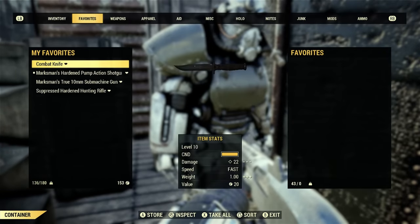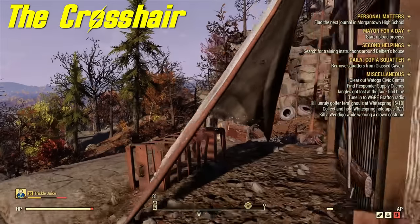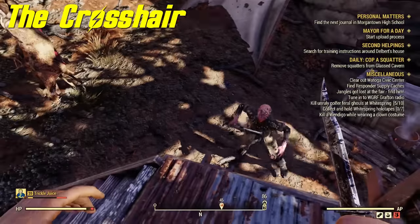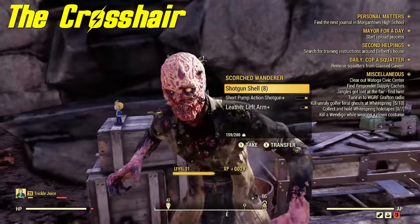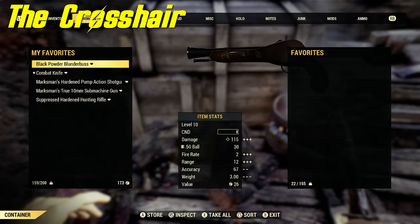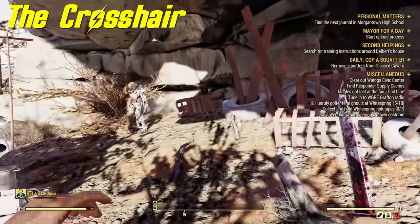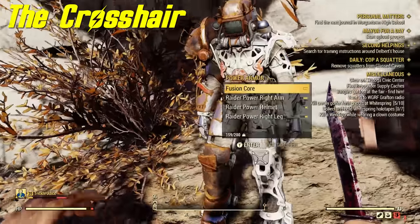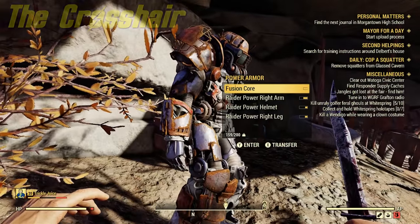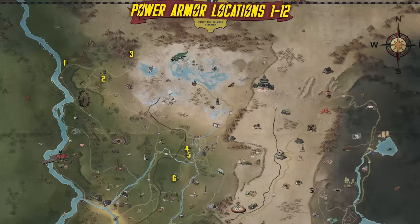There's the power armor inside this train car — very easy to get to. The next spot is The Crosshair, and this set of power armor is unique: it only spawns with raider pieces on it. There's also a bobblehead you can grab. The raider pieces of power armor are level 15, so you can put them on pretty early.